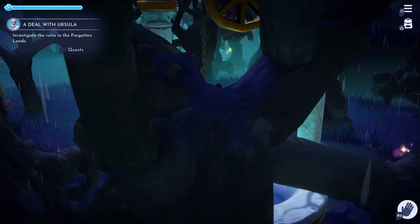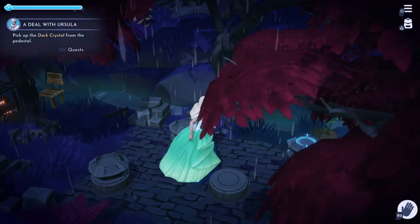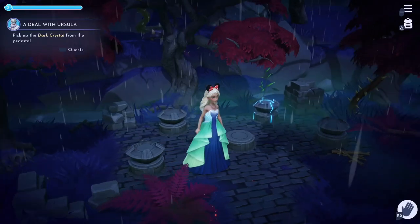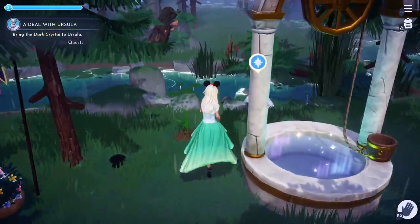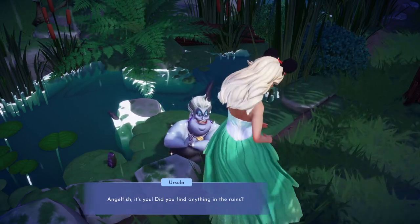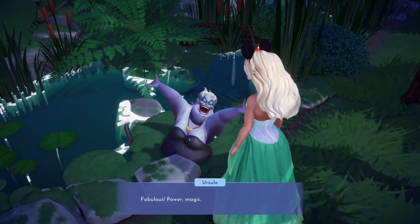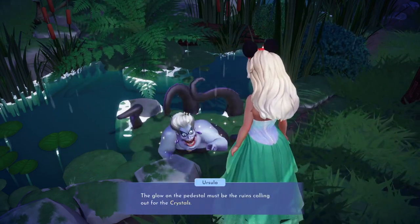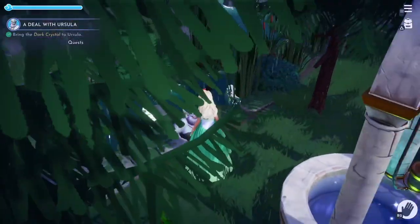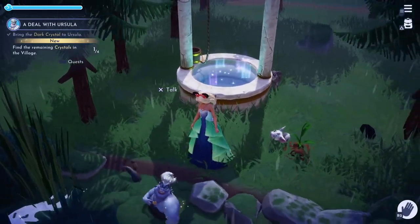Go to the Forgotten Lands and head all the way to the back of the area where the pedestals are. There will be a black gem on one of the pedestals — I actually picked it up accidentally when I first got to the Forgotten Lands, but I kept it in a storage box for safe keeping. Go retrieve it and give it to Ursula.